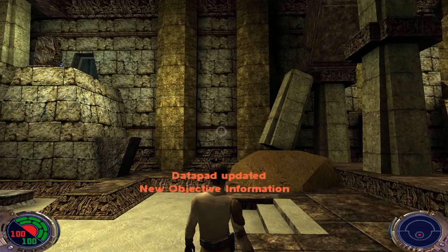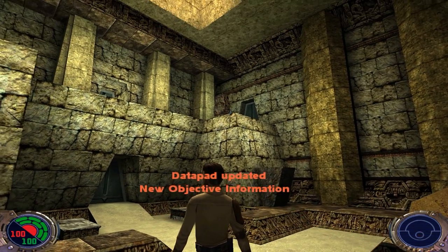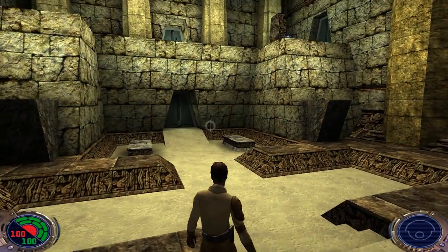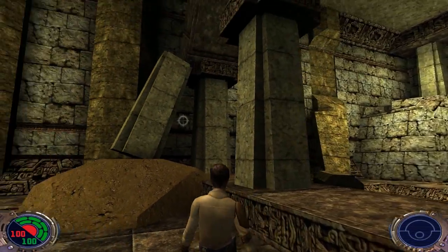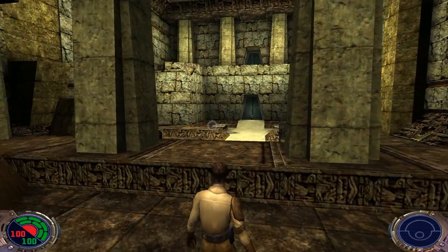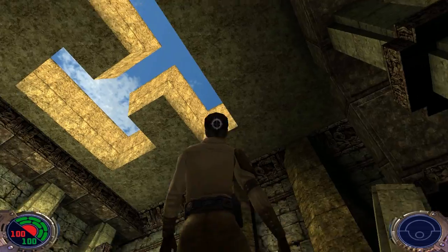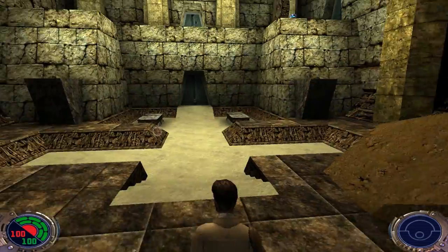Welcome back — this is Lightning Bolt Forever with more Star Wars Jedi Knight 2: Jedi Outcast, Level 7 Yavin Trial. I have to say straight away, I love this level — it's probably my favorite in the game. The design, the music, everything is just so awesome and immersive. You can tell a lot of thought went into these Yavin levels.